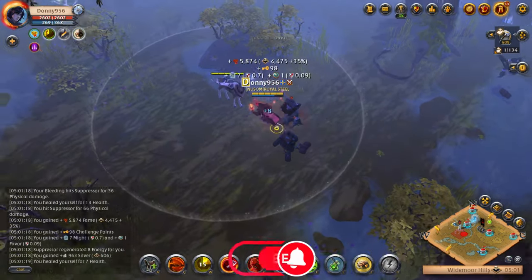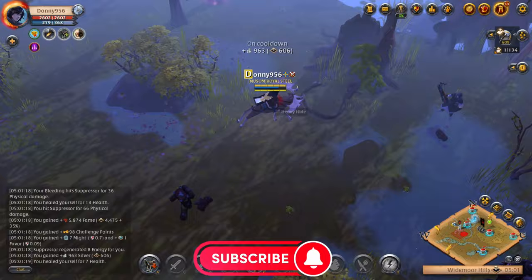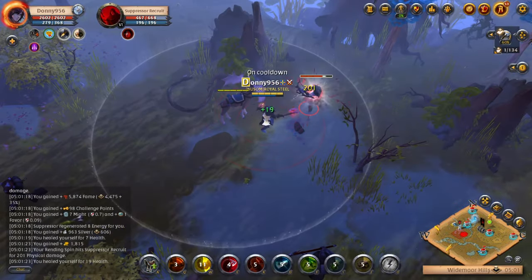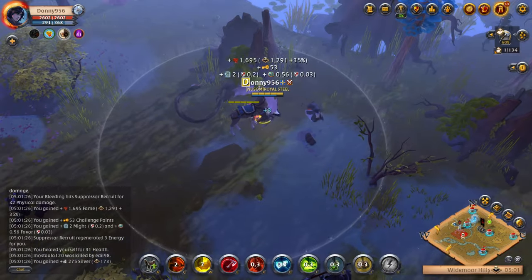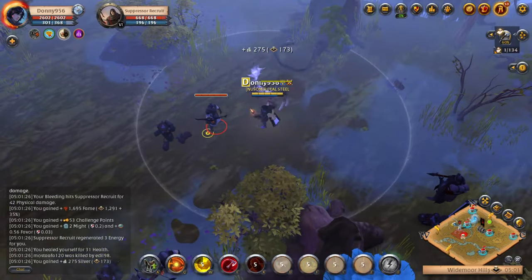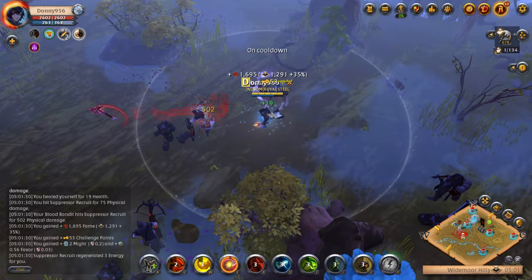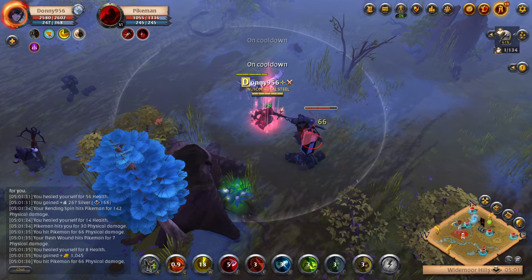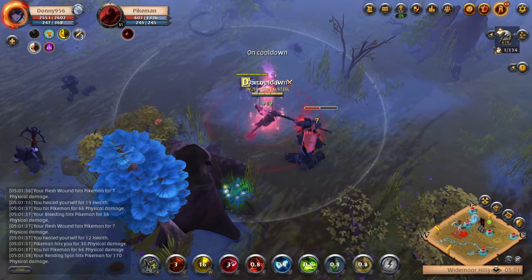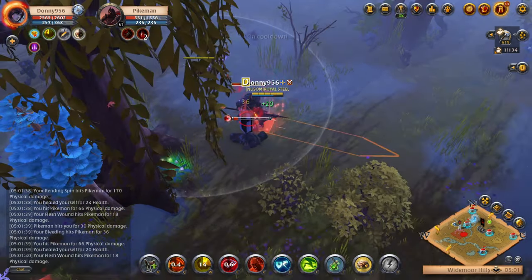Now without further ado, let's get into the first build, which is the cheap build. This build does well in both PvE and PvP. You will easily kill mobs out in the open world, clear solo dungeons, and win 1v1s with enough IP. You can do well against elite mobs in the black zones and in the roads. If you're planning on heading out to the roads to clear these elite mobs, I do recommend at least 1,150 to 1,200 IP.